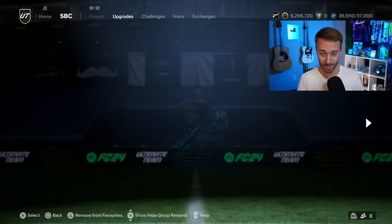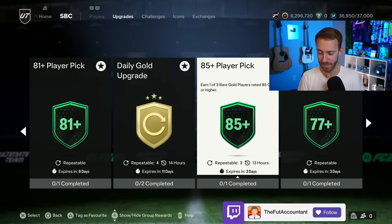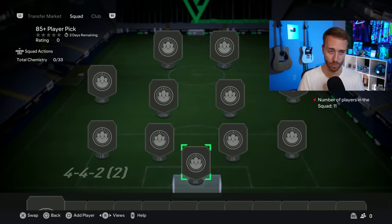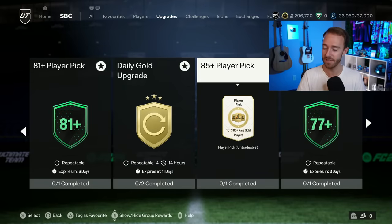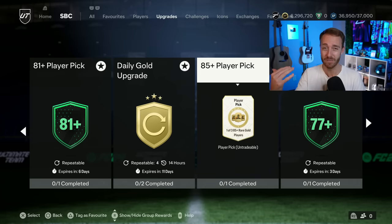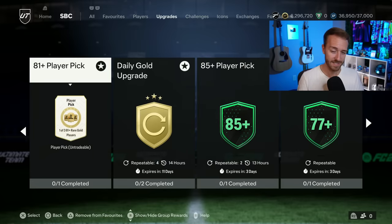We also had upgrade packs and player picks yesterday. We had the return of the 81-plus player pick, which was very much appreciated, and the 85-plus player pick, which was a little confusing. We can do it three times a day with an 84 overall squad requirement. It's tough to save these unless you're saving all your packs for Team of the Season. I'm only saving the 84-plus rated ones. I did one of these yesterday and got an 87 out of it. I'm maybe only going to do one per day to keep 84s and 85s in my club for more important SBCs coming.